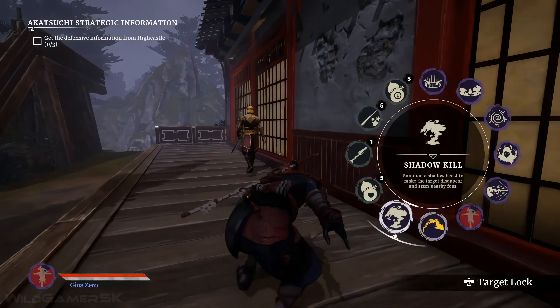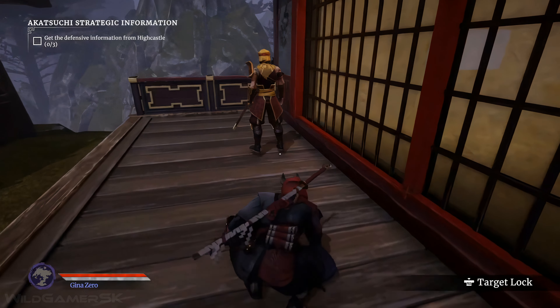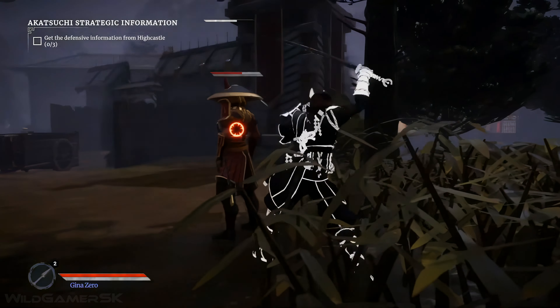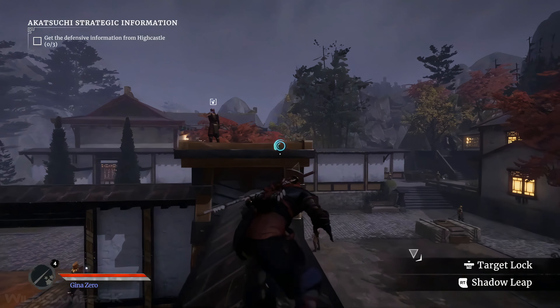And, of course, the Shadow Kill — the iconic shadow power of Aragami — but we'll leave this one for you to discover. There are also special items that can be used when going in stealth mode, like kunais and Abnesha Needles. Both are great tools to maintain distance and neutralize targets silently.